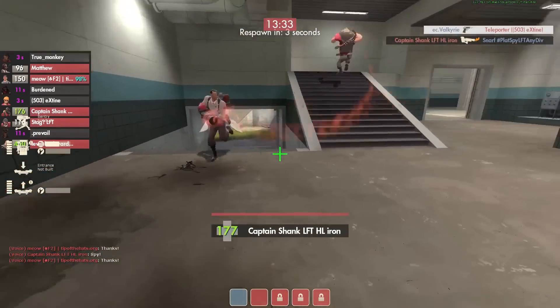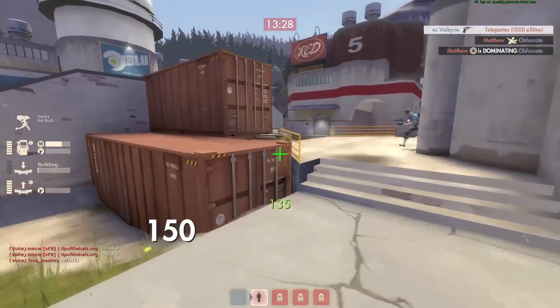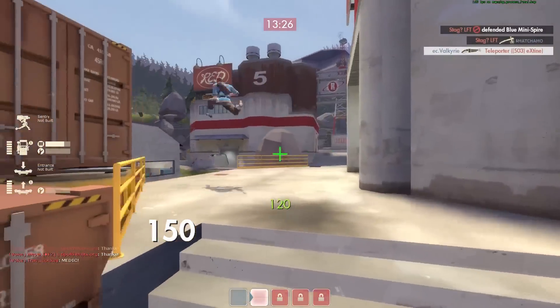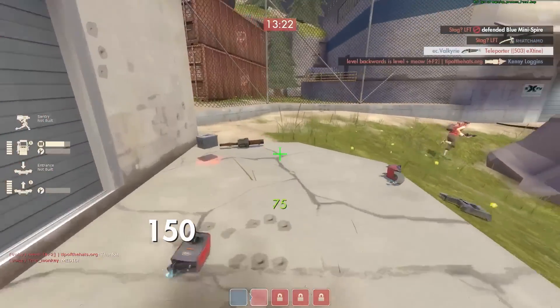There's a scout lurking behind — that's really important to communicate as well. That's part of the benefit of having a teleporter up, because you know he's lurking around somewhere. And actually he just shoots the teleporter entrance, which is more obnoxious than anything.